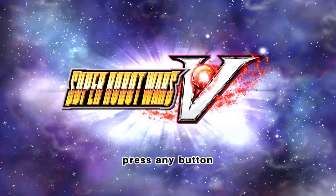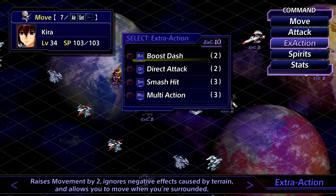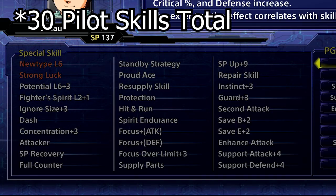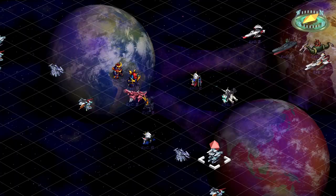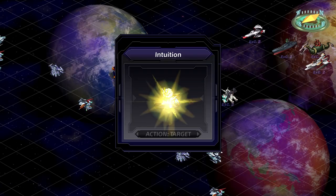It's universally agreed upon that Super Robot Wars V is when the series really started getting easier, with the addition of EXE actions, allowing pilots to learn every pilot skill at the same time while having a lot more than previous games, and being able to use spirit commands on the enemy turn. You can breeze through the international era games without much effort, barring any kind of challenge run.